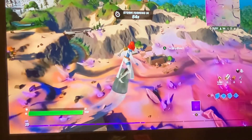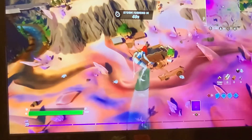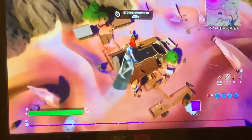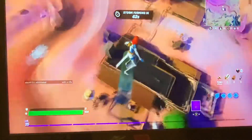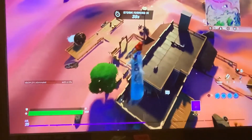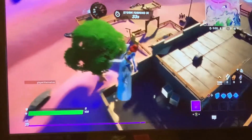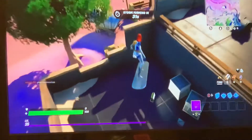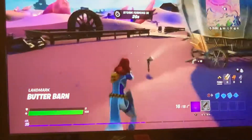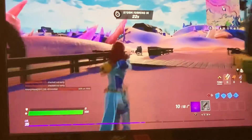There's a guy dropping in with me — I'm going to get killed so fast. He's with me. He has no weapon — I think he's got a crystal, another pistol. I'm trying to kill him. He's got a weapon now.